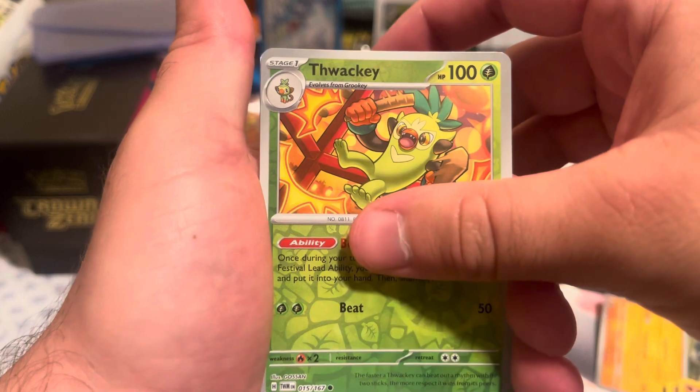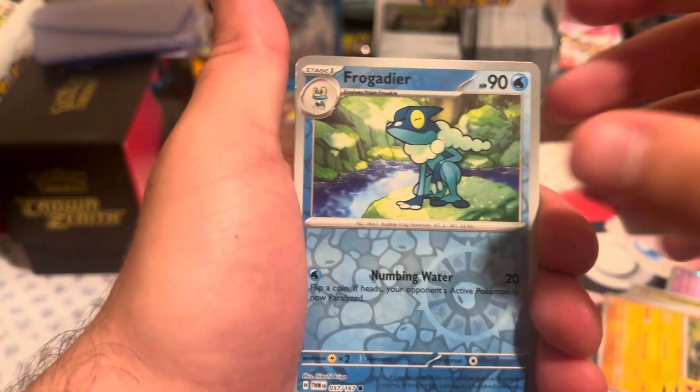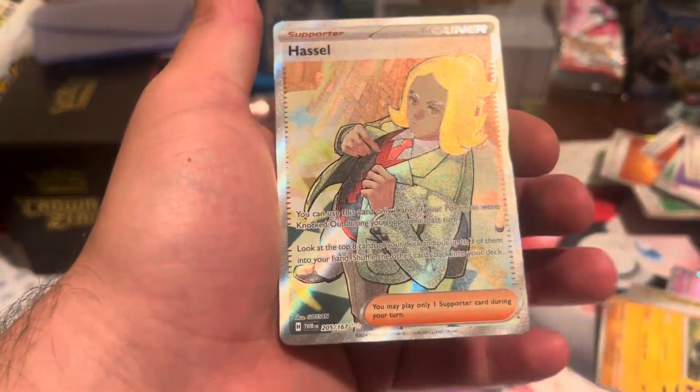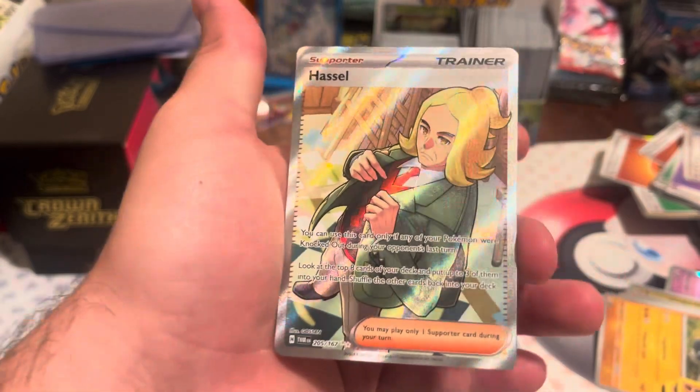Thwackey — I think I've already got it for the binder, so that kind of hurts. Frogadier — I do not have that for the binder yet, so that is sick, I need that. And Hisui's Zoroark full art trainer — hell yeah, don't have him for the binder either, he's going in. That's a pack we like to see.